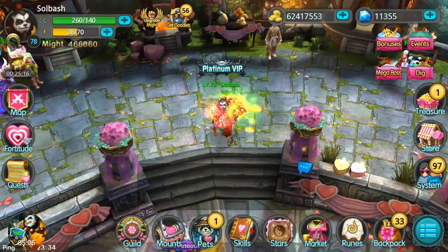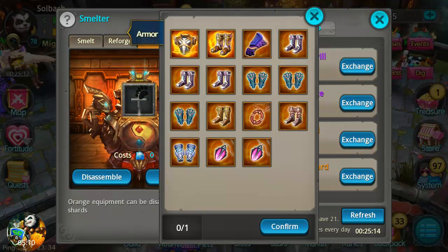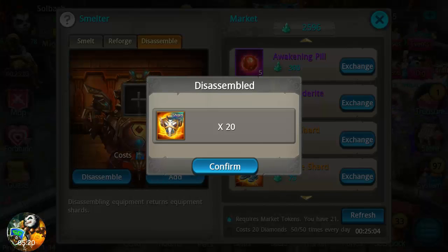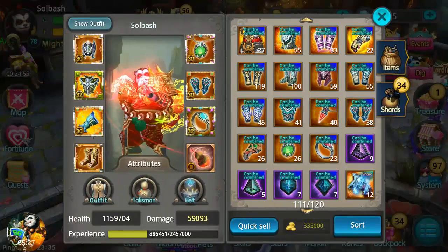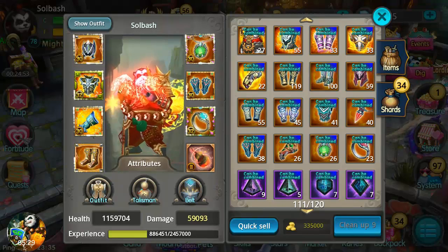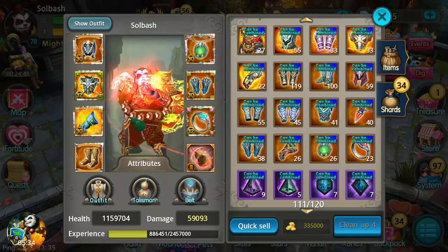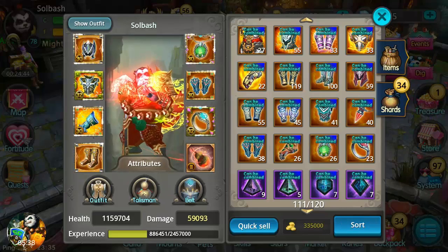Next we have the disassemble function, right here in the market. It's very simple — let's say you have a champion's chest in your backpack that you don't want there; you can disassemble it. It costs 20 diamonds, but it turns it back into shards and moves it out of your backpack into your storage. That can save you backpack space if you're not ready to use those items yet.